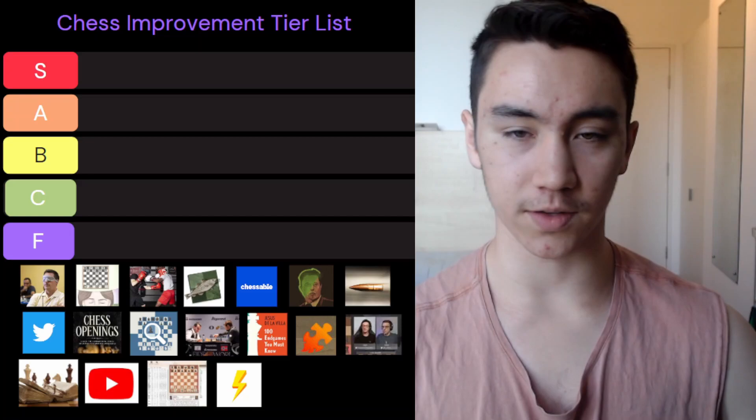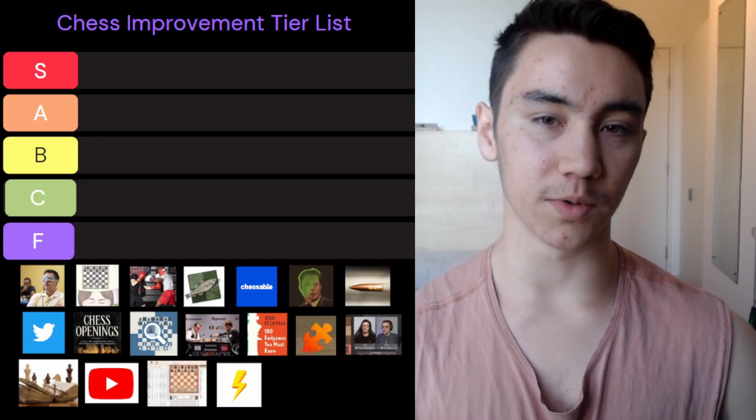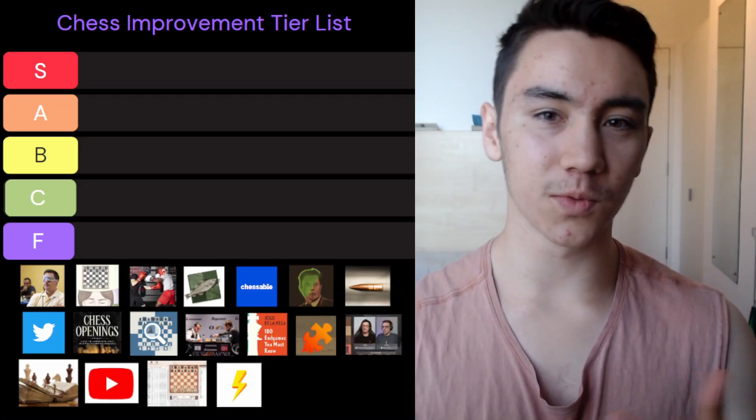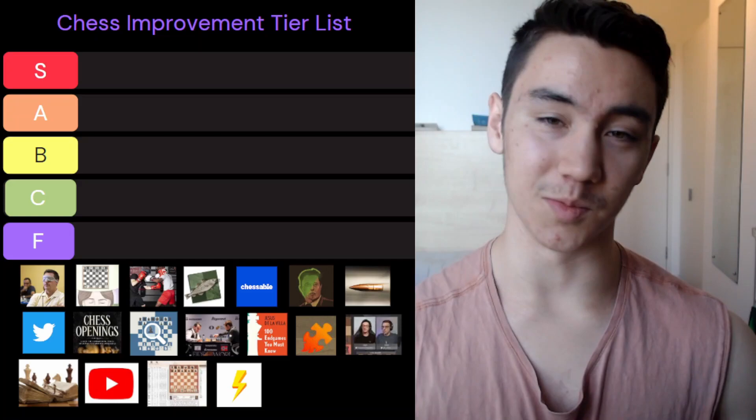Welcome to today's video. We're going to be talking about the various methods there are to improve your chess game, and we're going to be doing this in the format of a tier list. S is going to be like the very best, F is like the bottom of the barrel. The reason I want to make this video is because there are so many different things you can do to work on your chess, and I really want to clarify what is just wasting your time, what is kind of useful but not really, and what is the absolute best use of your limited study time.